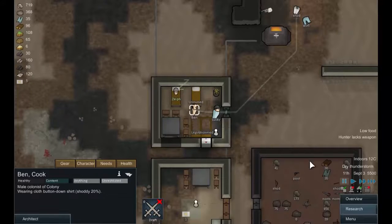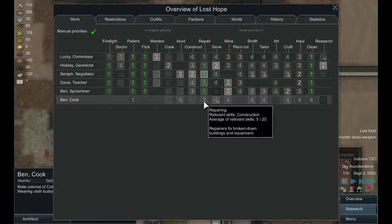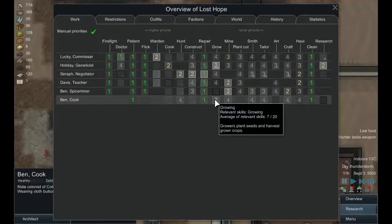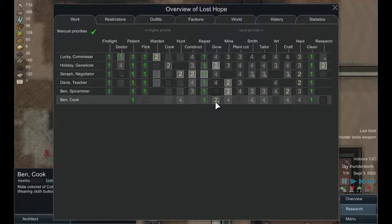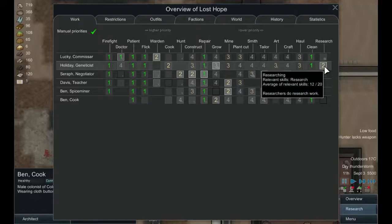Let's set you to one for all the things that everybody's set to one for. Your priority is growing, which allows me to take Holiday off of that. What's your growing skill? 7 — as opposed to Holiday's growing skill of 13. Let's make you a 3 for that. That means research becomes Holiday's priority — okay, that's actually quite good to help us get that done.